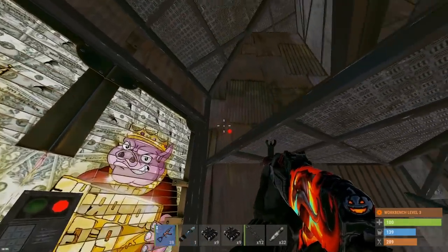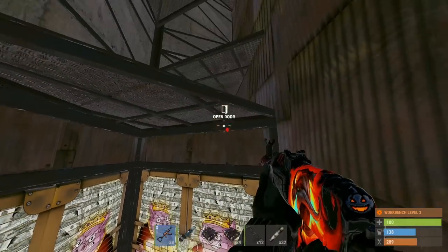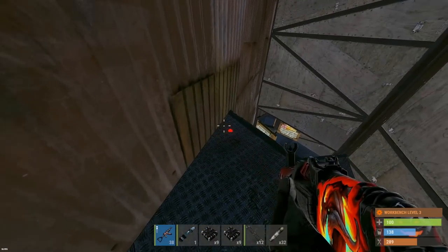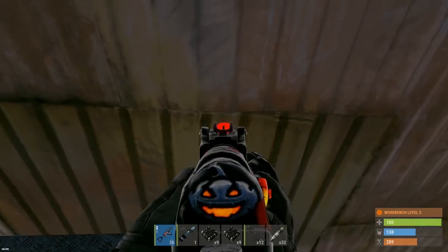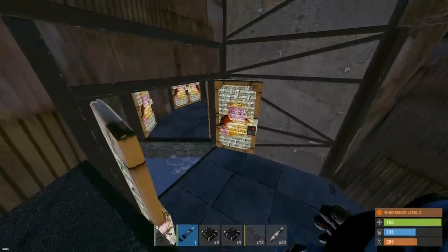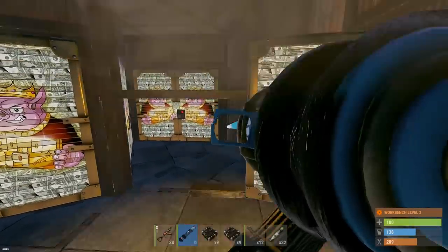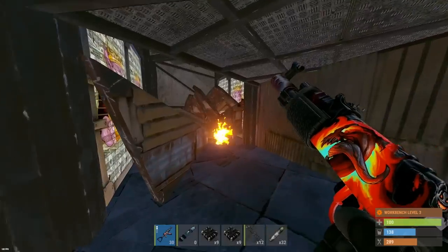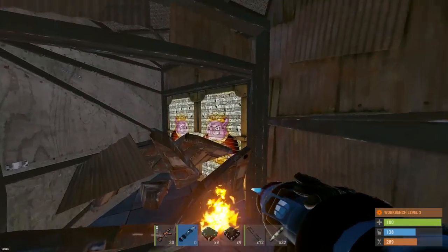We will have to take a sheet metal door. We are very close to that furnace that's running - seems like it's right about here. Let's send a rocket on this sheet door. We need to take one more sheet metal door to get into that core.